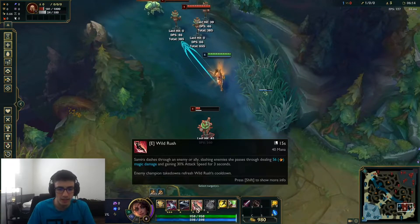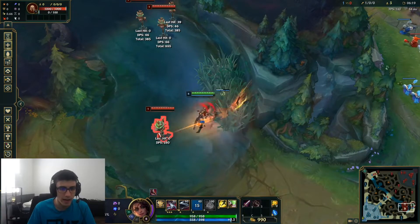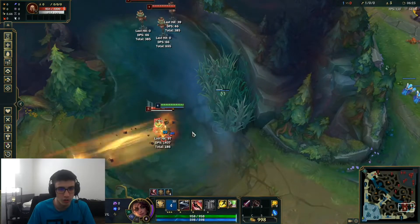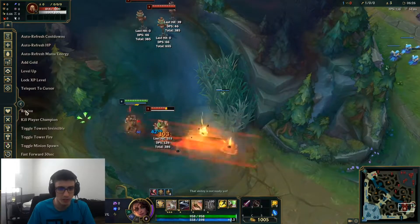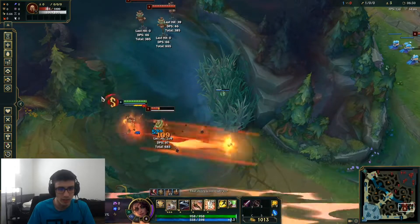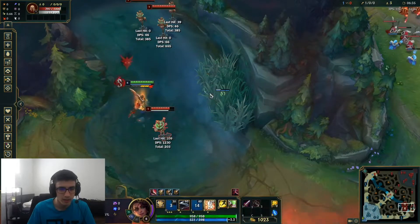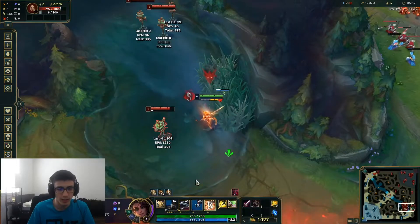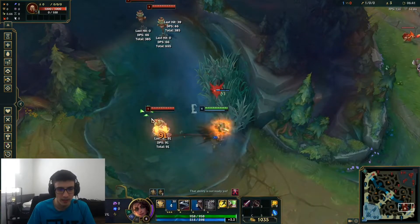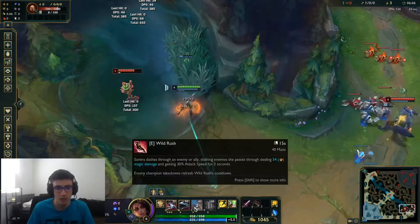Her E is also pretty standard but a nice ability — it's just a dash. You can dash onto something, and you can also dash-Q, which leaves like a trail of pistols behind you. E is normal, and then EQ — I did it twice — so it goes here. I was able to do a little bit of damage, and you can kind of combo them together. It's not really shown in the tooltips, but I noticed you can EQ together. I think you can Q-flash too.